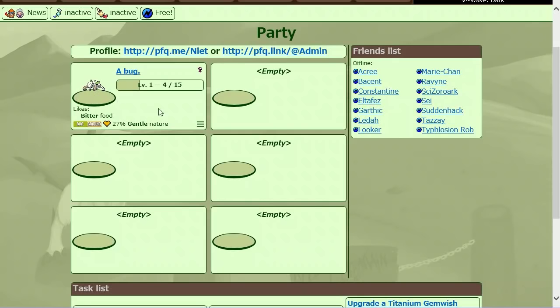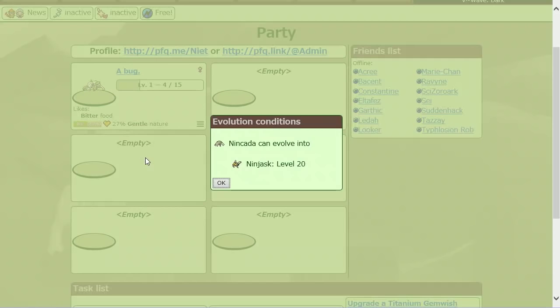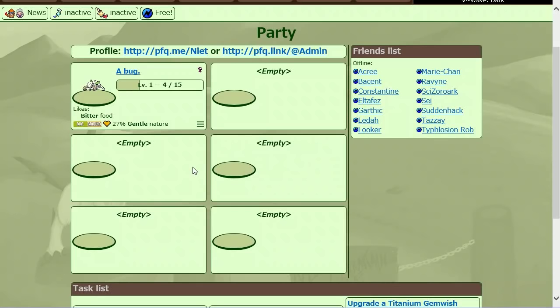Here's another thing I added — I wasn't going to show this, but since it's in the menu: check evolution requirements. Right away, just from the Pokemon's menu — and you can do this on the summary page as well — you can find out exactly how that Pokemon evolves. If there are multiple options they'll all be listed, with the conditions shown, so you can find out immediately without having to load the Pokedex.